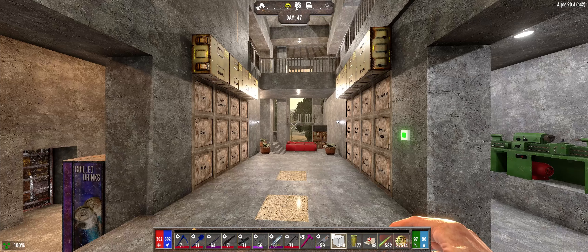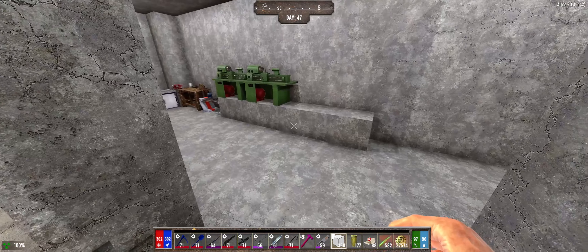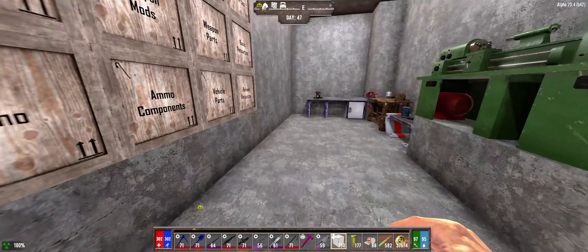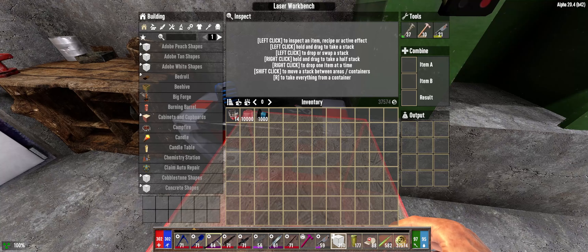G'day, welcome back to 7 Days to Die - it's the morning of day 47. So even though we can't make any laser guns or anything just yet, there is one thing I have forgotten about the laser workbench, and that is the fact that we can combine things past level 50 now.